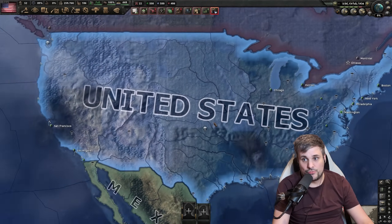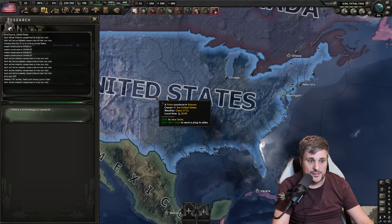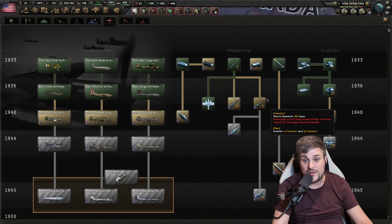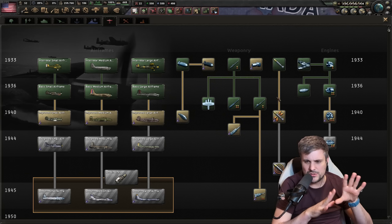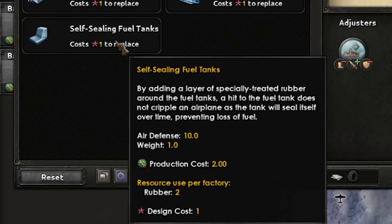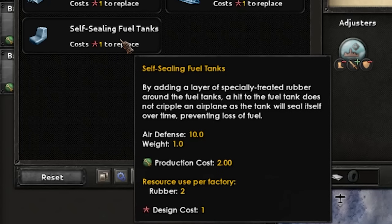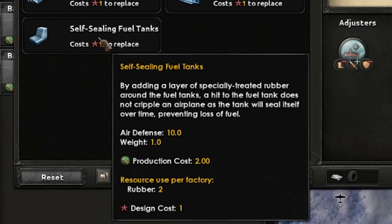Now we do the real strategic bombing game — the actual proper meta of strategic bombers. We've now reached 1938, so we have survivability studies. We also have access to cannons and machine guns, even though we won't be using them — I'll research them just to illustrate the defense you'll need. For the proper strategic bomber, remove the bomb bay first and add self-sealing. Be aware this increases the rubber cost for the aircraft — it's the simplest and cheapest way of increasing defense, with the big downside being rubber cost.